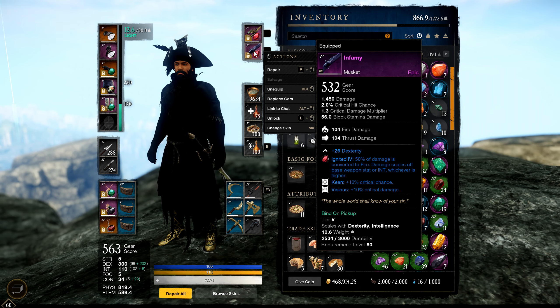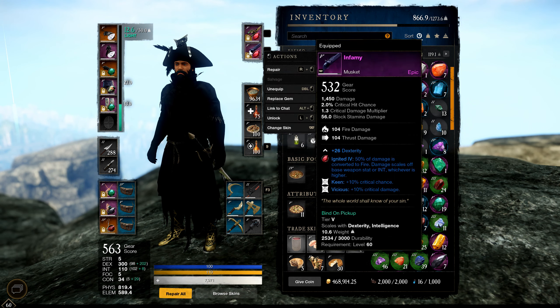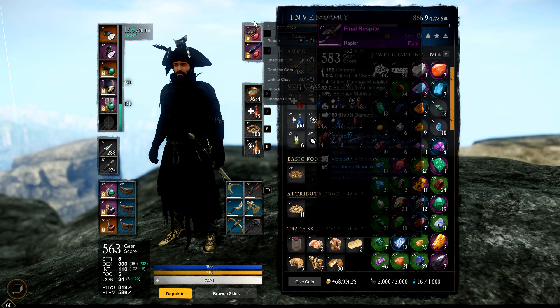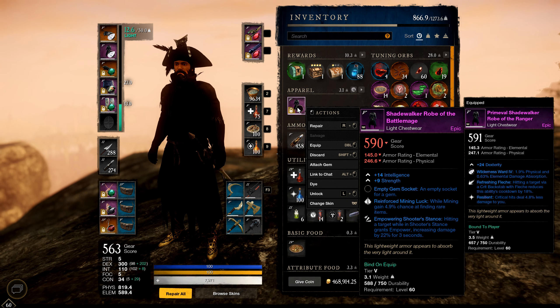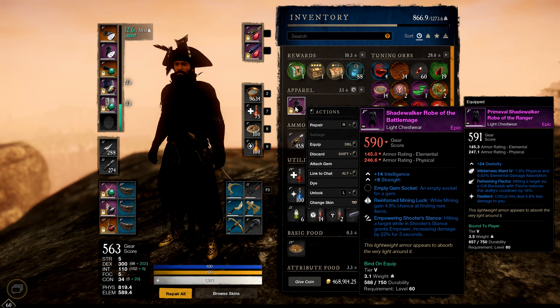I have a fire gem in the musket — it doesn't really matter as long as you have a gem in there. If you're running Genesis, fire is good because it helps against Angry Earth. For perks I want to highlight Empowering Shooter Stance: when you hit a target with Shooter Stance, you gain empowerment increasing damage by 22% for three seconds. This is really strong in dungeons, wars, and outposts where you can sit and fire. I only had one or two but re-rolled and didn't get it back.